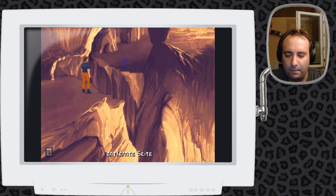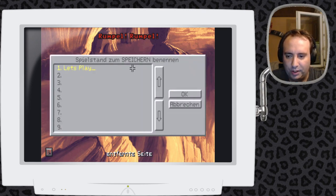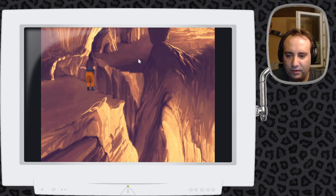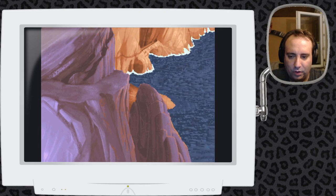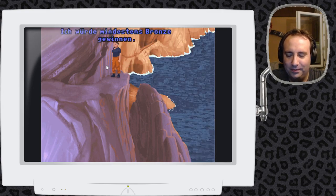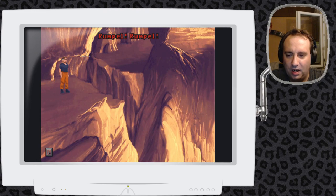Ich würde sagen, wir probieren es einfach mal. Vielleicht vorher mal speichern, obwohl das in diesem Spiel eigentlich egal ist. Und gucken mal, was er tut, wenn wir auf die entfernte Seite wollen. Und er springt einmal ganz nach unten, springt elegant ins Wasser und schwimmt dann hierhin zurück. Jetzt läuft er den Strand nach oben und kommt hier wieder an. Das sollte eine olympische Disziplin werden – ich würde mindestens Bronze gewinnen. Also, das war es nicht.